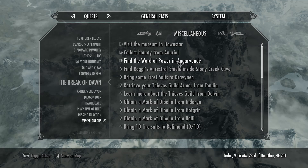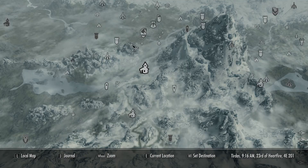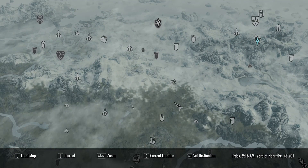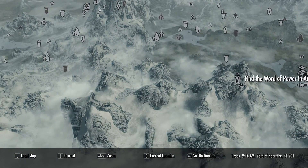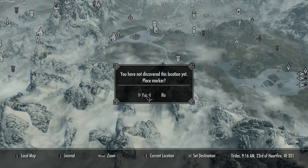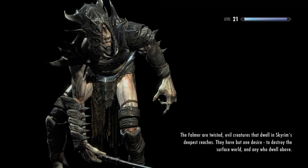I think it's about time for us to really start going to some other places. Angerwunde — have I gone for Angerwunde yet? Frostsalt. I need to have multiple, as you can see. Visit the museum in Dawnstar — it's an interesting one to go for. Find the word of power in Angerwunde. I have not traveled there yet. Let's maybe make that our goal for today — we're going to pick up the word of power from Angerwunde.